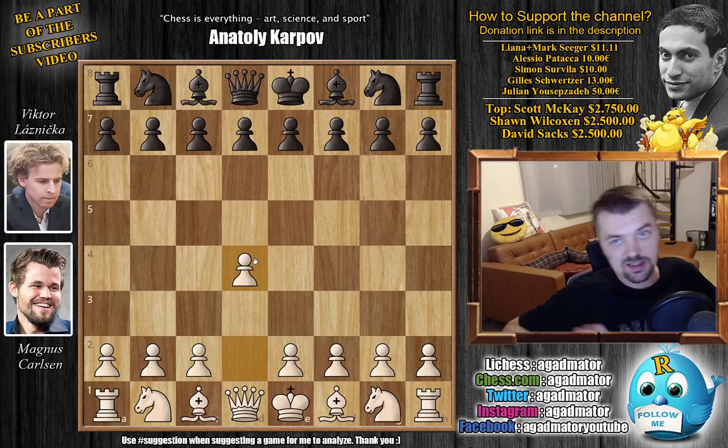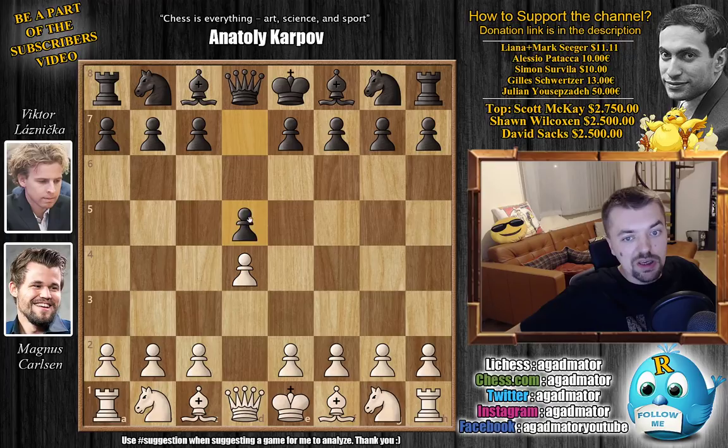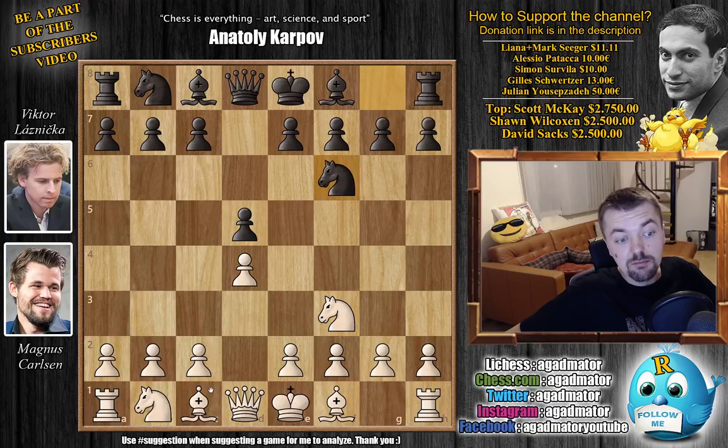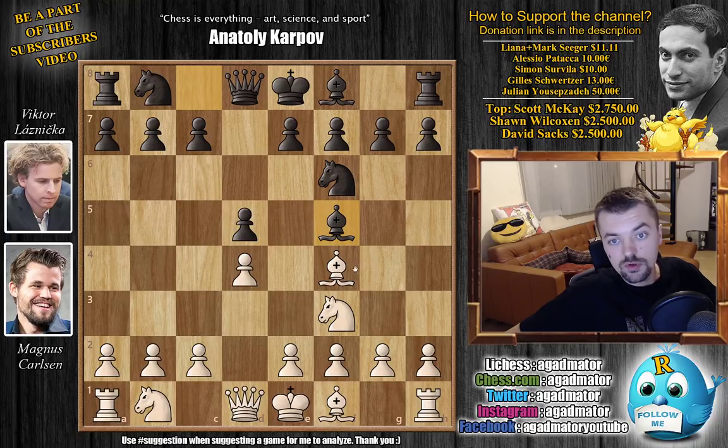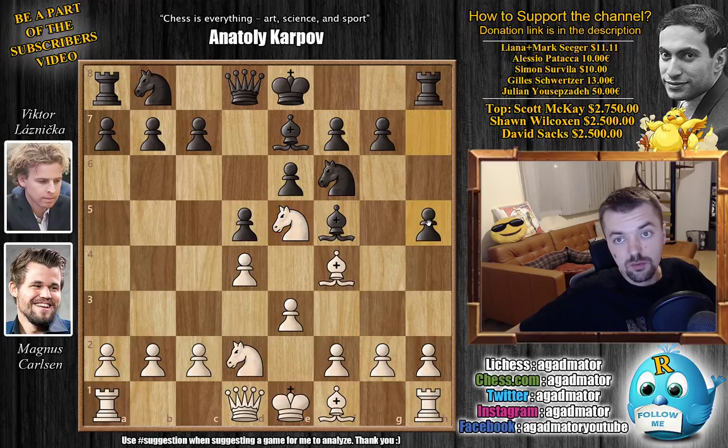Carlsen again goes for his London System, like he did against Wang Hao, although against Hao he really struggled for that draw. So d5, Nf3, Nf6, Bf4 and Bf5 — the so-called double London. We have e3, e6, and now Nbd2. We have Bb7 by Laznicka. Bbd6 is pretty much played all the time nowadays, but Bb7 is a rarer move. Carlsen goes for Nxe5, and h5 has never been played here — as of move 6 we have a completely new game.